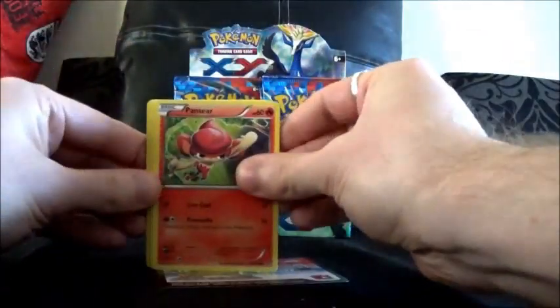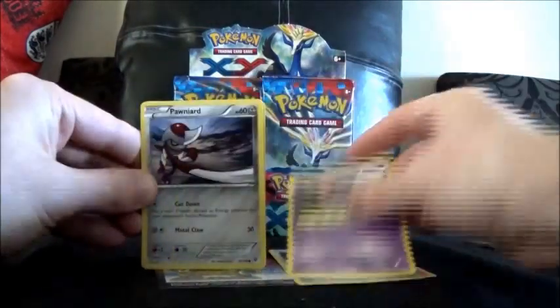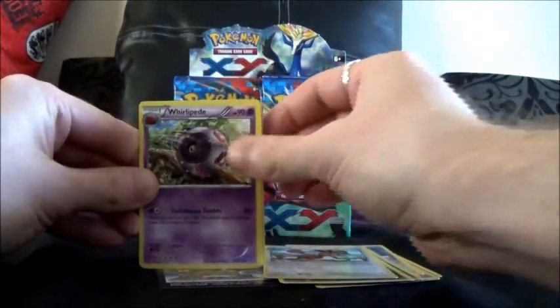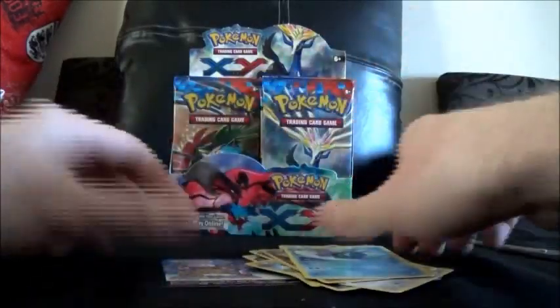We have a Pans, a Hornetch, Spoink, Pornierd, Chiglipoff, Sableye, Dodrio, Rolipede, Magcar — I've got Reverse — and a Cloyster. I've got Ray.